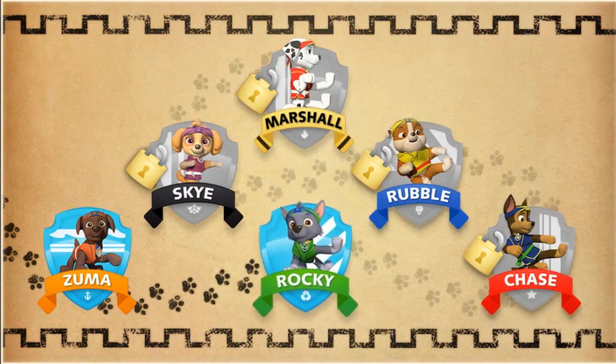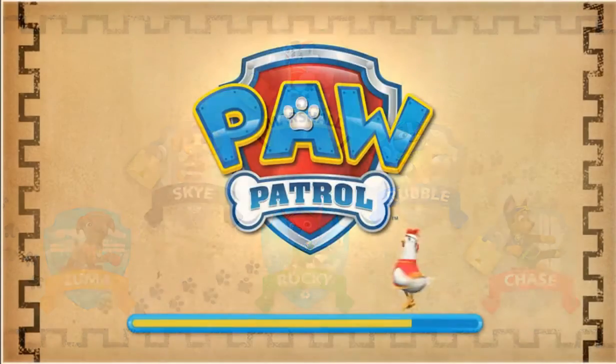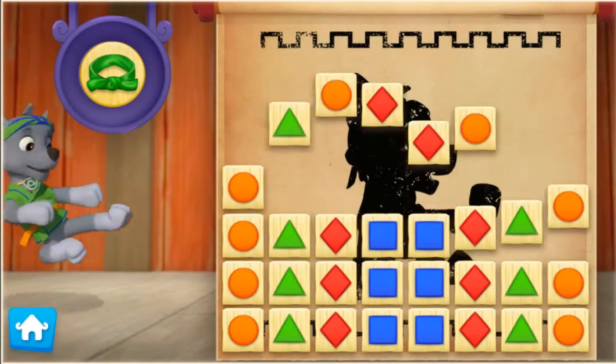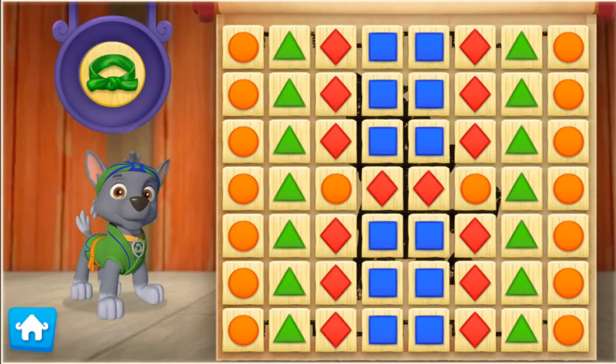Now let's help Rocky practice his Pup-Fu moves to earn his green belt! Let's Pup-To it! Help Rocky earn his green belt! Keep breaking groups of boards that are the same color!